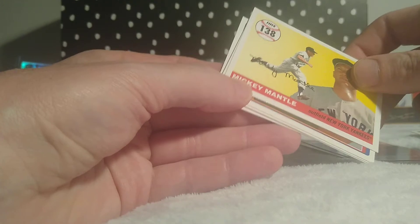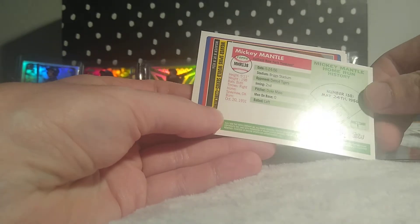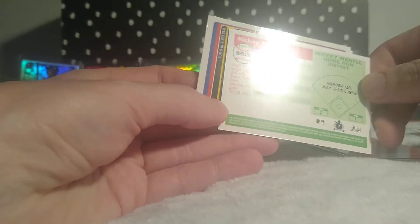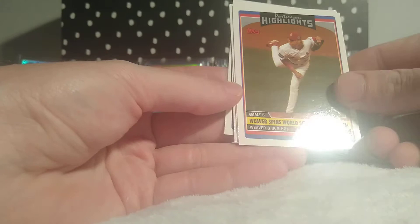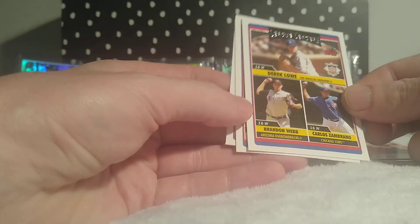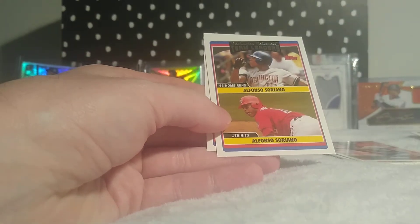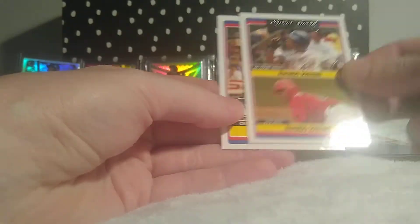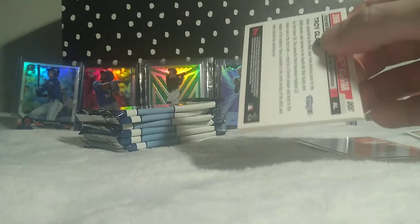Wouldn't that be something. I should have looked at the auto checklist, but I know you can pull the guys I named — Pujols and Big Papi. That's a cool card. Got another highlights. I remember this set — all these League Leader cards and stuff. There were always a bunch of splits. Brandon Webb. That's a cool one. Soriano. Put him in the good pile. So there's only nine packs, we'll check out the cards and see if we can get a thickie, get something fun and cool.